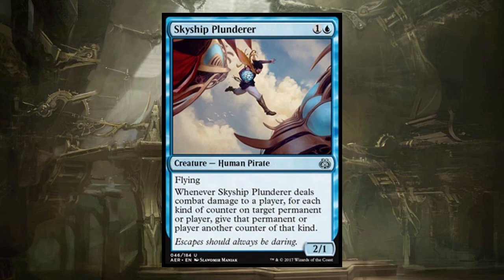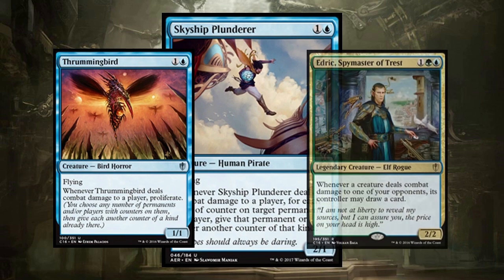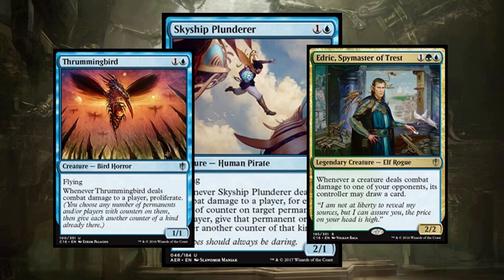Skyship Plunderer is a flying human pirate and he can add a counter to a permanent or player. Kind of like a Thrummingbird, but Proliferate is definitely more powerful. I think this guy is going to find a spot in a deck where Thrummingbird would go well, or also Edric Spymaster decks where you need to play around with some counters, get in for some damage, be small, evasive — a very good role player.